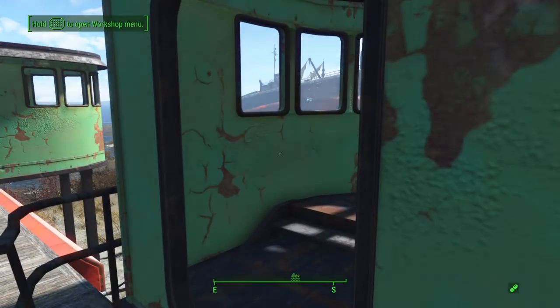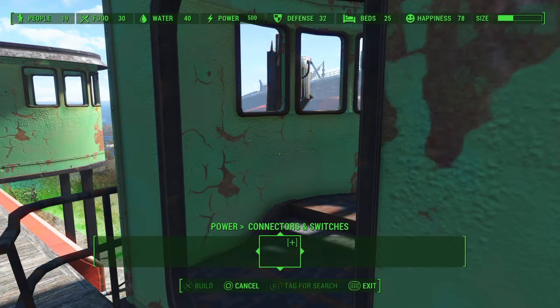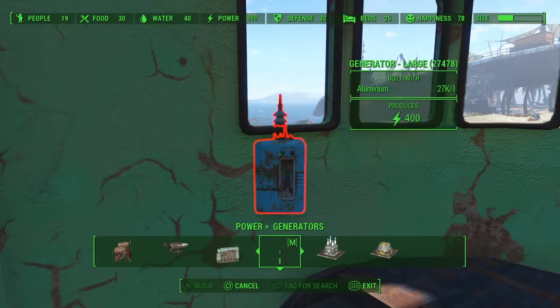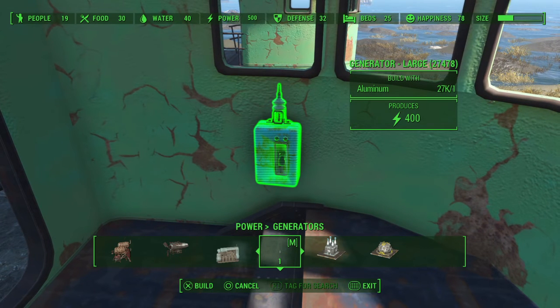Inside this cabin is where we're going to place our switches, but first we're going to need some power. This is the switch box power generator — I got this from a mod, I'll place the name of it in the description. And there we have power.